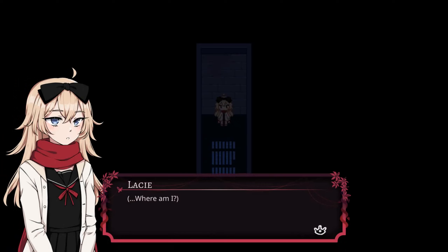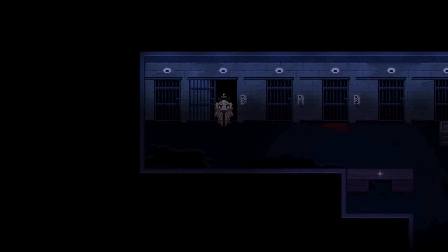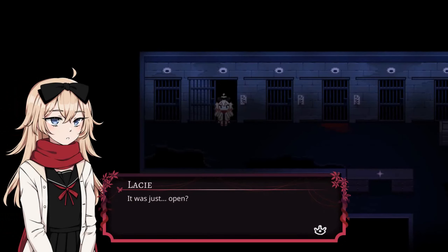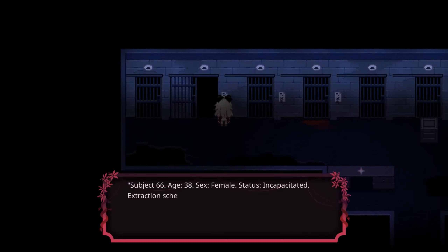I wonder what would have happened if I went through the other doorway. We're in jail — excellent. Where am I? Is this a prison cell? I need to find a way out. Oh — it was just open. 'Subject 66, age 33... 38 sorry, sex female, status incapacitated. Extraction scheduled, priority medium.' Whoa — incapacitated.